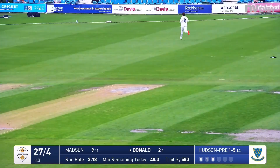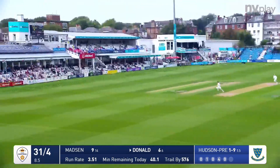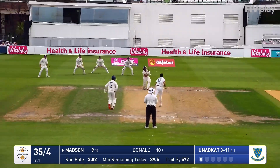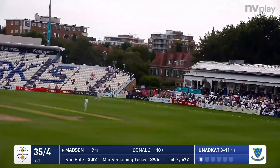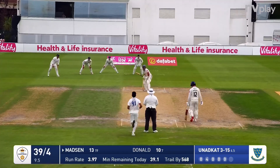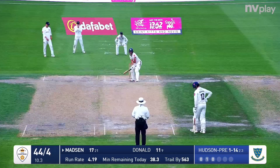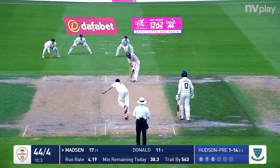Prentice bowls to Donald who works this one down to third man - he's back up near the boundary. Donald with the wicket - bowls and Donald drives, doesn't quite time it but going to get - Tom Haynes is racing back towards the boundary ropes. Anadcat bowls to Madsen who pulls into the leg side, going to get four runs out to mid-wicket. This outfield is lightning fast. Bowled to Madsen - cuts away out to the cover boundary for four off the back foot.